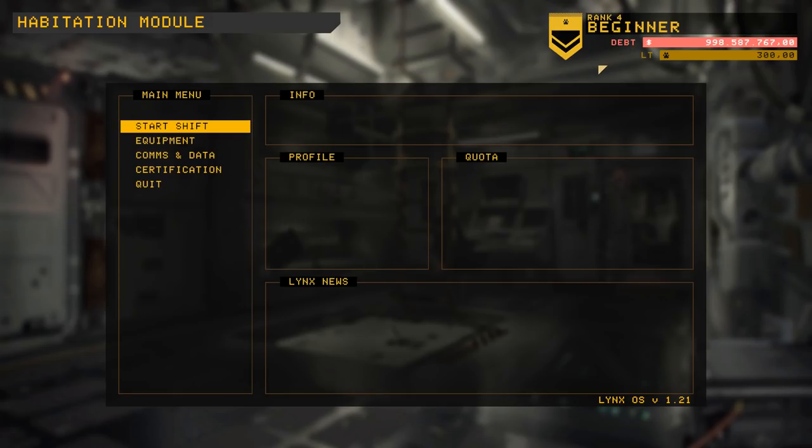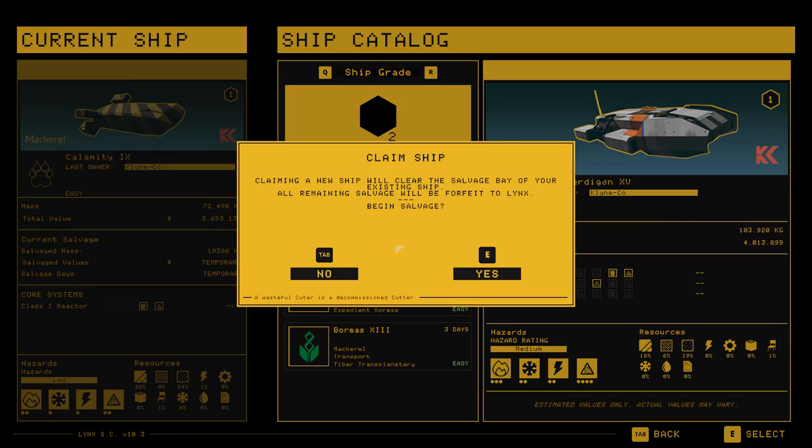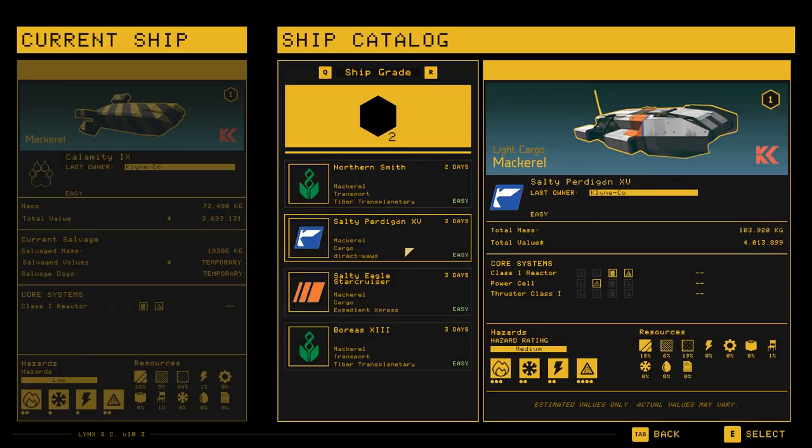I think it's refreshing because normally in a game you start with zero budget, do a quest, gain resources — credits, points, wood, iron, whatever. Here I'm paying off a debt, which I think is a really nifty mechanic I haven't really seen in any other game so far. Anyway, this is the ship I want to salvage. I don't know everything about it — it has a total value of four million, contrasted with my 998 million debt.